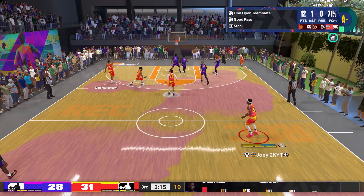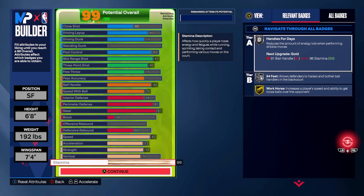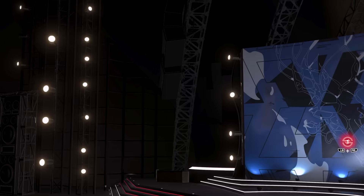Here's the build fully maxed out. You can see the physicals as well: 83 speed, 73 acceleration — that's just enough to get Blow By on silver — 74 strength to get things like Physical Handles on gold and Immovable Enforcer on bronze. Then we're going to have a 70 vertical as well just so we can get some decent jump contests on this build. And now the build is complete.